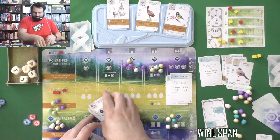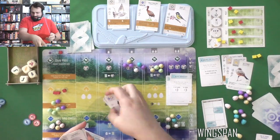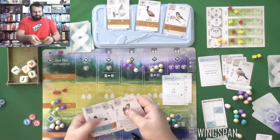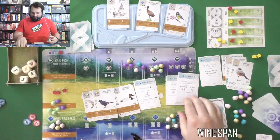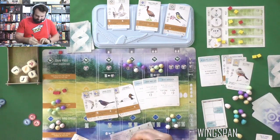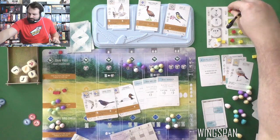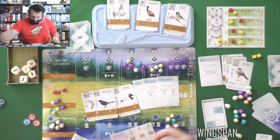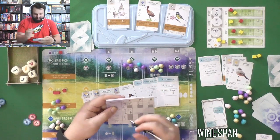Birds that can live in multiple habitats: one, two, three, four, five, six. And then birds that eat wild — that initial six I had — so that's six points for that, seven points for that. So that's 19 total from bonus cards — very nice. The end-of-round goals: four, six, twelve, nineteen again. I think I did it!